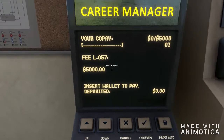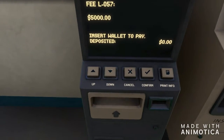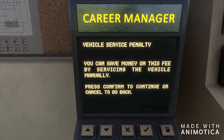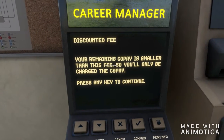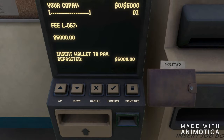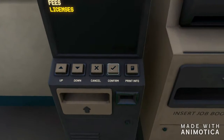Should I pay five grand? We still have 15 grand in the wallet. Vehicle service penalty — you can save money on this fee by doing it manually. Press confirm to continue or cancel to go back. It's smaller than the fees, you'll only be charged a copay. Confirm. Okay, no more fees.